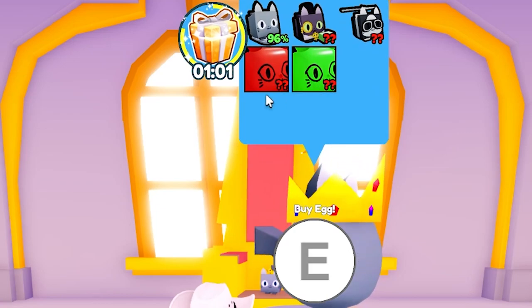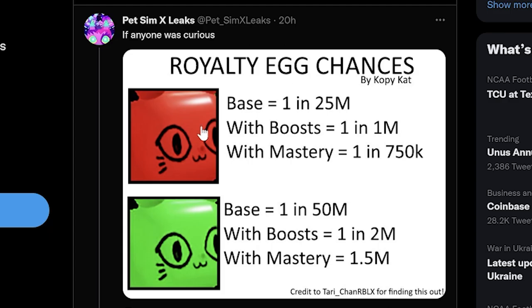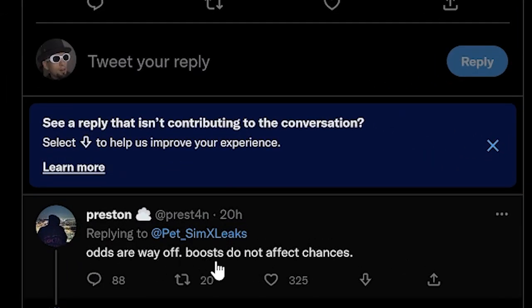I thought there was only one huge pet — there's actually two. Someone in the comments posted royalty egg chances: base one in 25 million, with boost one in one million, with mastery one in 750,000. The green one is double: one in 50 million base, with boost one in two million, with mastery one in one and a half million. But then Preston replied saying the odds are way off and boosts do not affect chances.